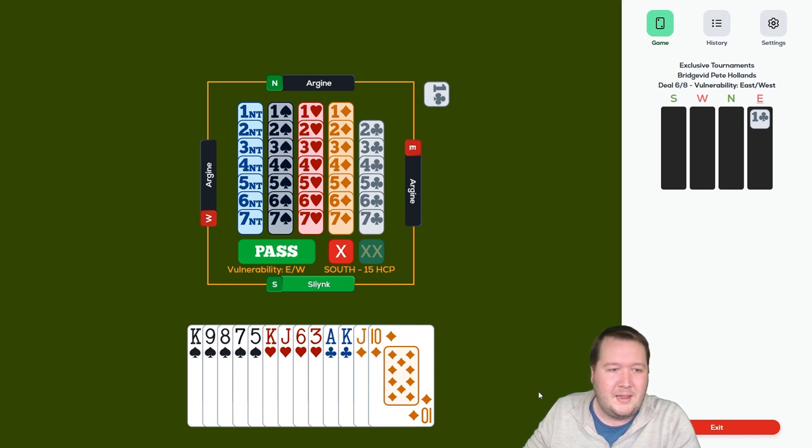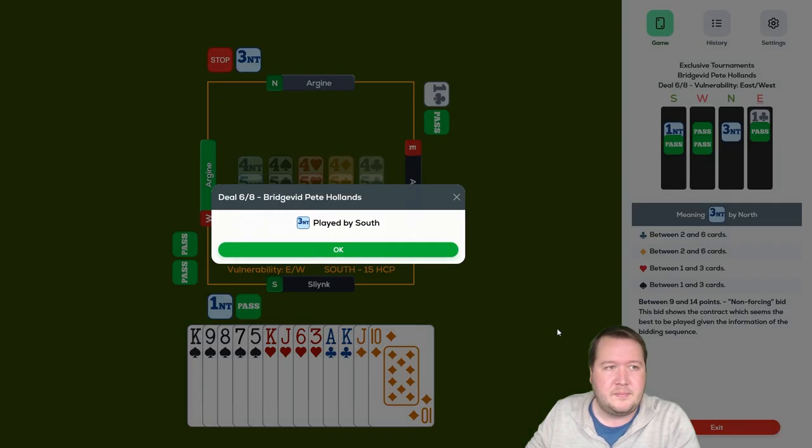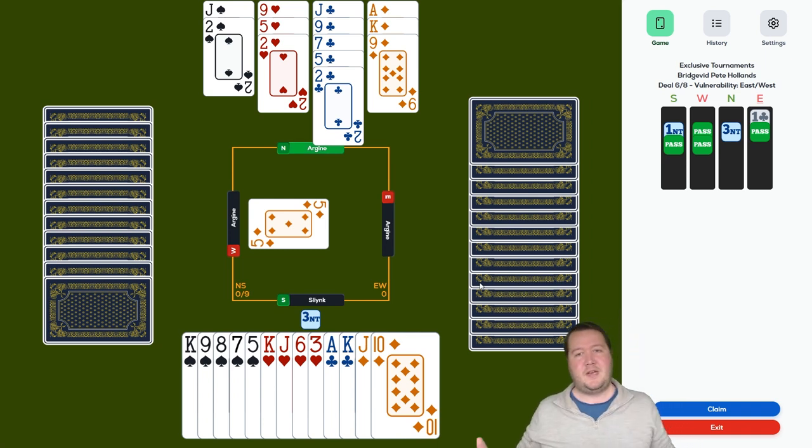One club — another interesting bidding problem. Do I want to bid a spade, double, or bid no trump? I've been leaning towards trying no trumps. One no trump, then three no trumps — we don't have a spade fit, which is promising. Partner's got nine points opposite my 15.